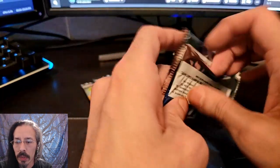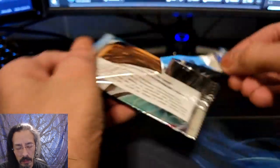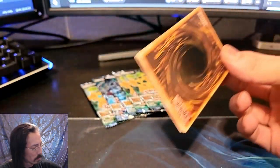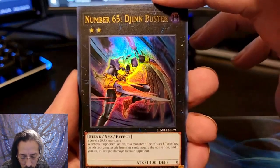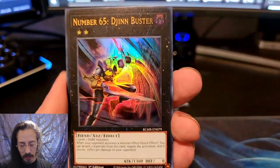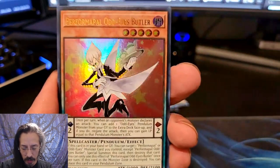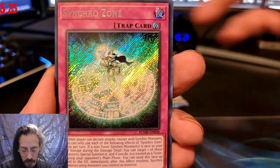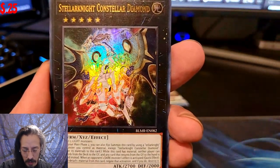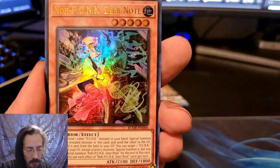Let's see if we can pull that. Istio Lubellium — I'd really love to get a QC Arbistro Lubellium for my deck. We got Number 65 Gin Buster, Reforged Appel, Odd Eye's Butler, Synchro Zone, Satellar Knight Constellar Diamond, and another Deer Note.